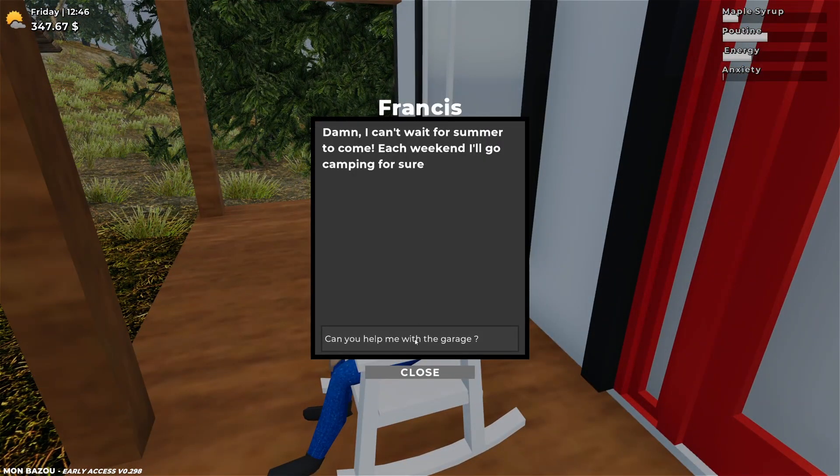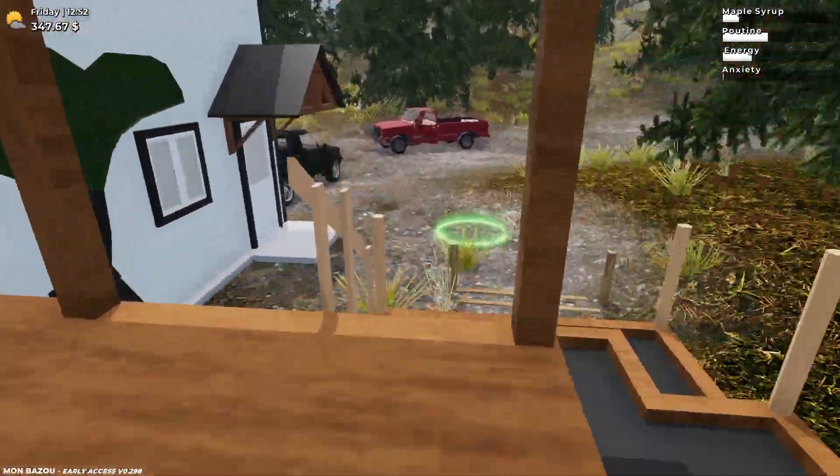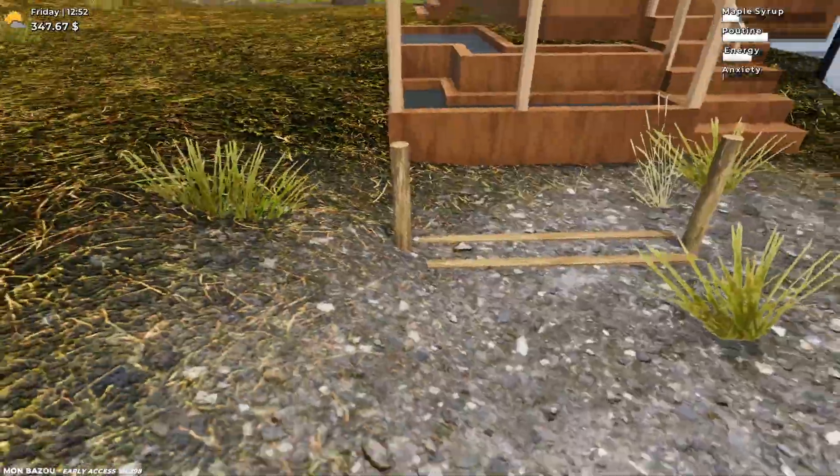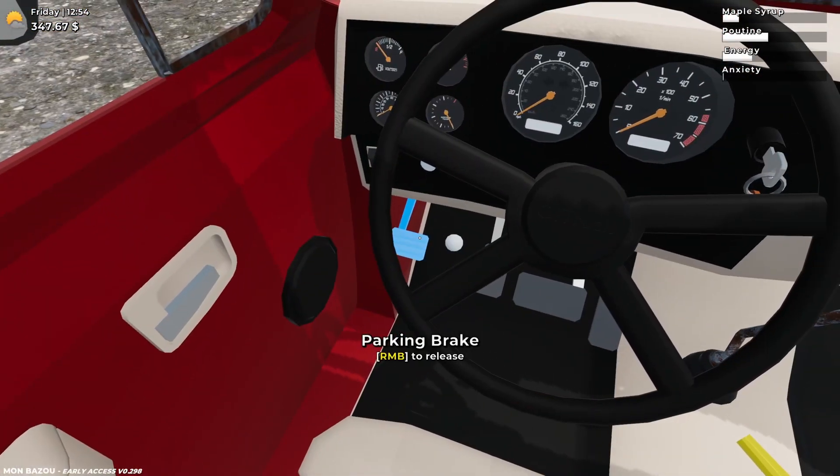It says 'can you help me with the garage?' — let's go ahead and click that. He had a rush command for firewood: if I can give him 48 firewoods quickly he will start my garage. Place them beside his truck. Okay so it's like a special quest for firewood. Guess we'll head back and do that — should be simple enough.